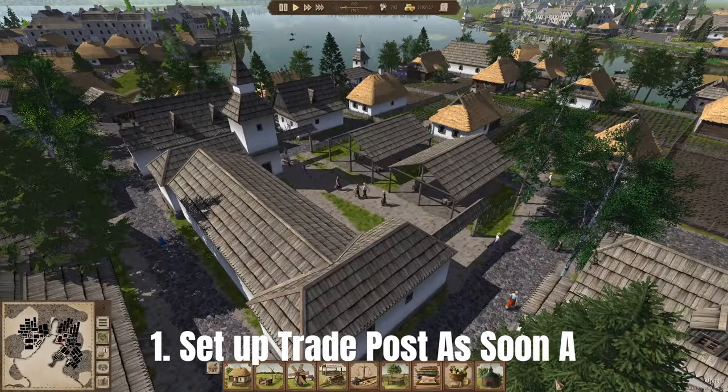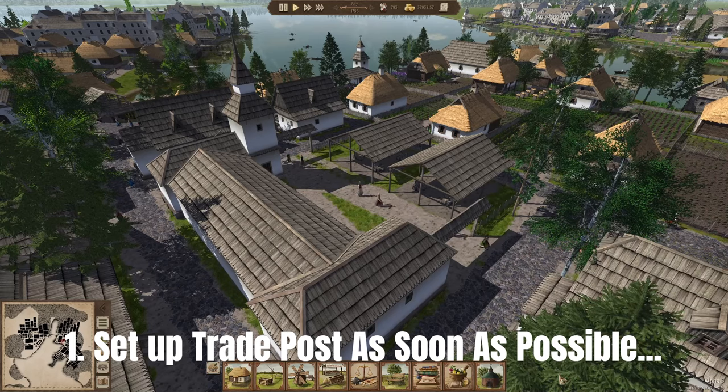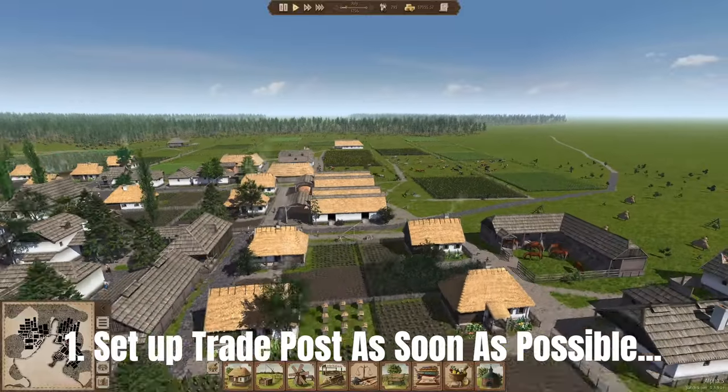The first tip is to set up your trading post as soon as possible, making sure you have enough workers to assign there. You need at least two workers — one to assign as a manager and one as a worker.